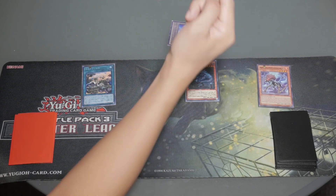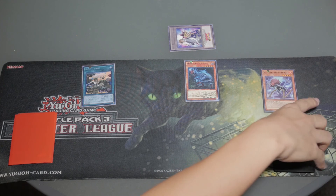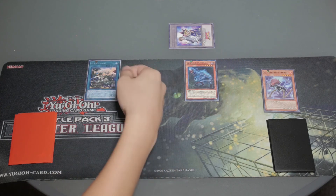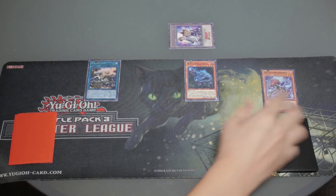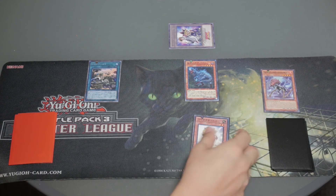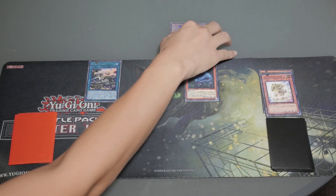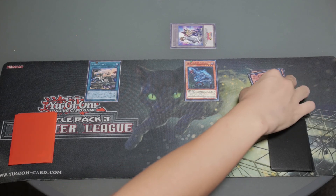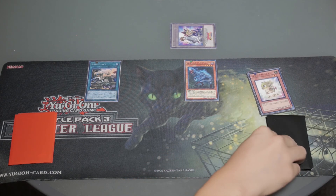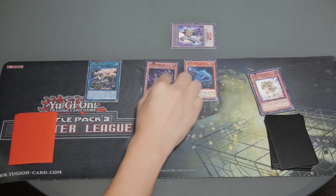Resolve Oviraptor's effect to add Miscellaneousaurus to your hand, then activate Oviraptor's second effect: target one Dinosaur monster on the field to special summon one Dinosaur monster from your graveyard. Destroy this card, which triggers Lost World's effect — you can destroy a Dinosaur monster from your hand or deck instead. Activate Lost World's effect to destroy Baby Tyrannosaurus instead. Since the token couldn't be destroyed successfully, you cannot special summon Miscellaneousaurus from the graveyard. But this triggers Baby Tyrannosaurus's effect, letting you special summon one Level 4 or lower Dinosaur monster from your deck — special summon Carbonadon.